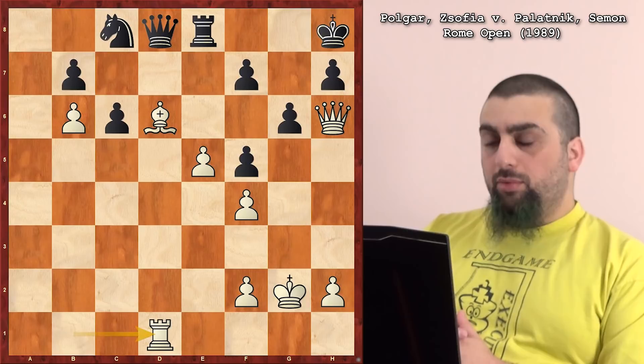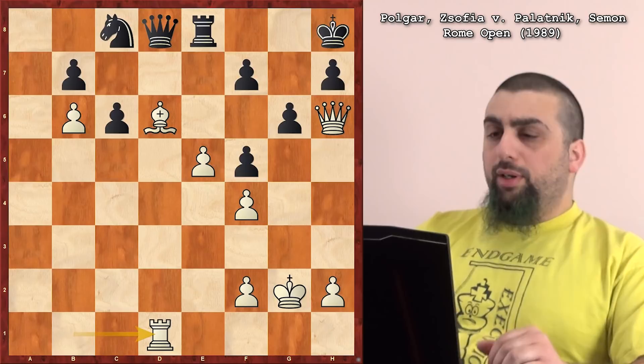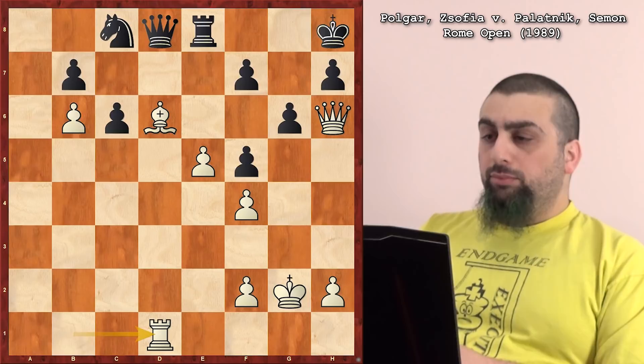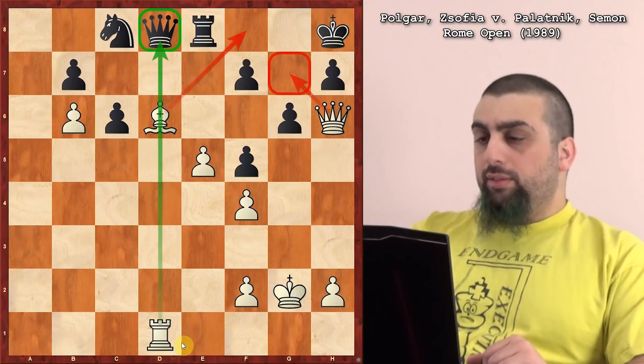She does have pretty serious compensation, and I think most people would really like to have White here — a lot of space and attacking the king potential, and not defending. Although the b6 pawn is hanging. If I put this on a computer, it actually prefers Black. Tough position. White has sort of a threat here: Bishop f8 — always play that. Bishop f8 is the idea, threatening mate and discovered attack on the queen.